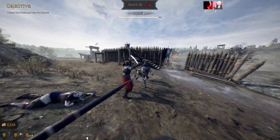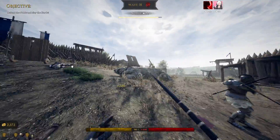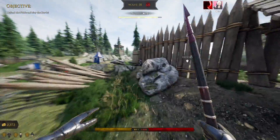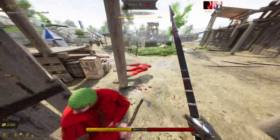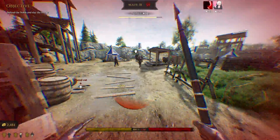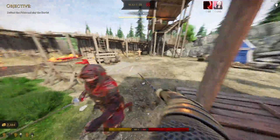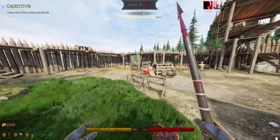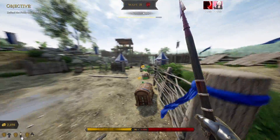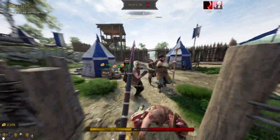I got a Critical Strike on a shield knight so he died instantly instead of almost instantly. If you aim for the head he dies instantly anyway. Critical Strike sometimes feels like more than 5%, but then other times it never seems to proc. At full points it's 25%, which still feels unreliable.